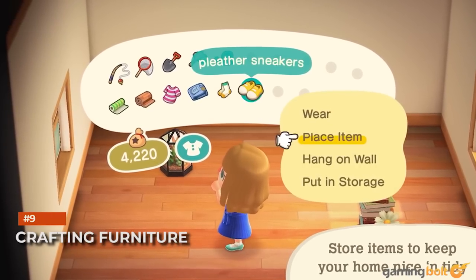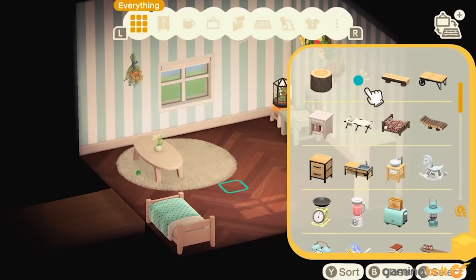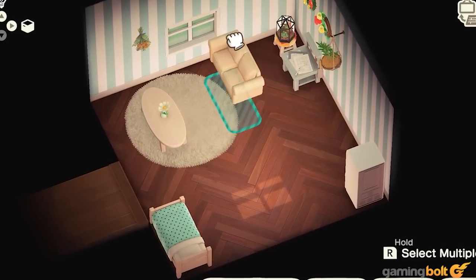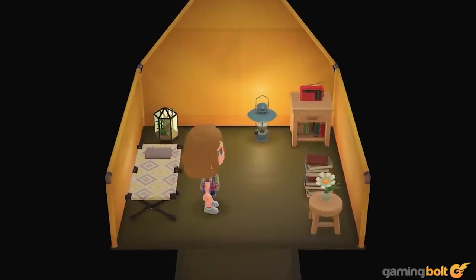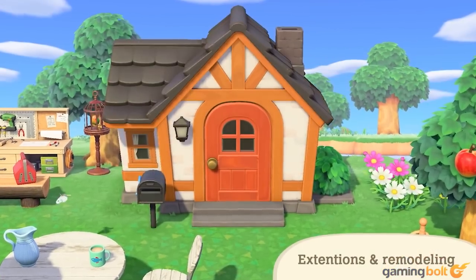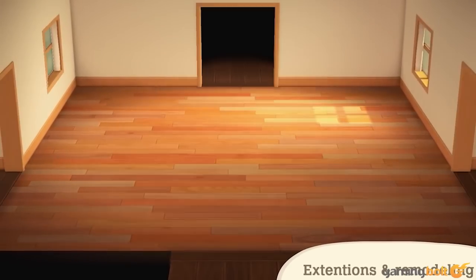Crafting Furniture. As the game progresses, you'll quickly begin to craft furniture, decorations, and other items to fill out your home from various recipes. If you want to further customize any items, look into purchasing kits from Tom Nook. You can also customize the look of different items with a workbench to give them a more personal touch.